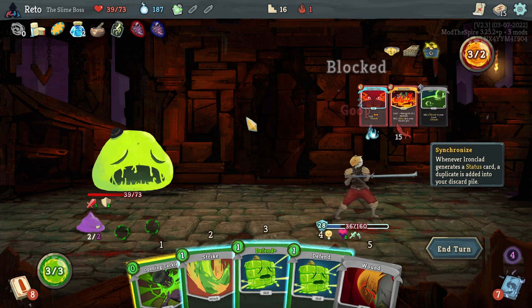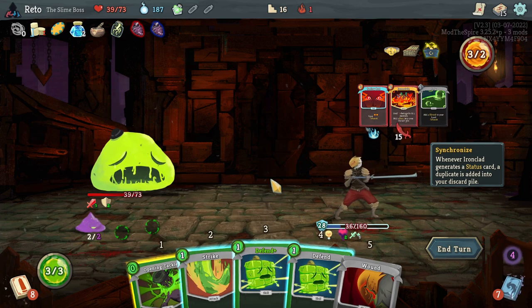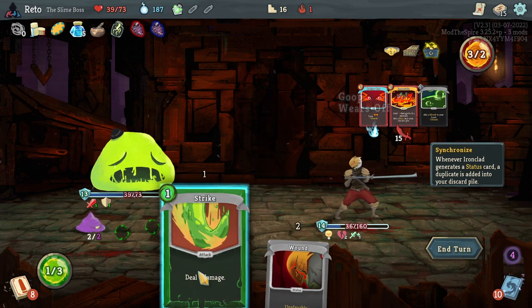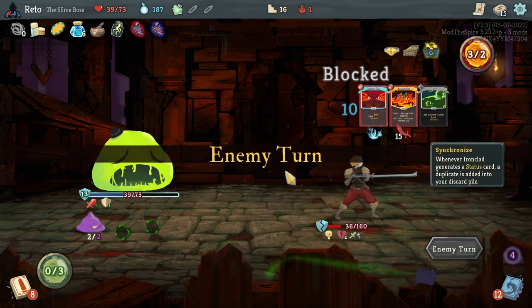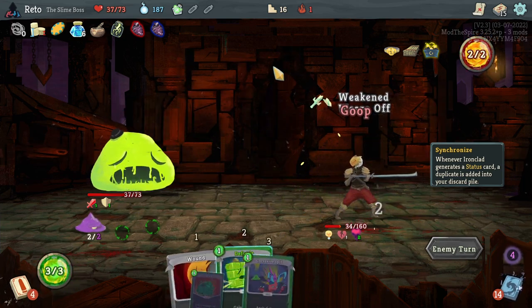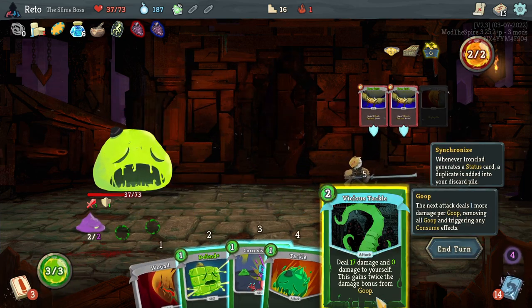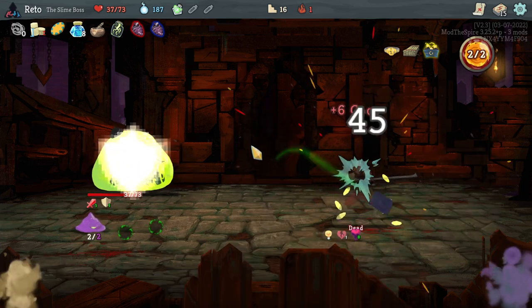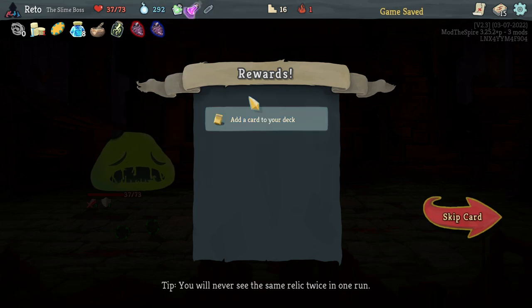30 damage — spooky. This doesn't do damage to us. Double defense — we just play our whole hand. It doesn't really do much but we do get the double vulnerable there. Is this free? It is free. You die. All right, that was a speed run fight.